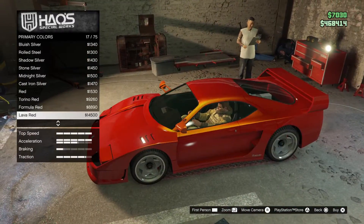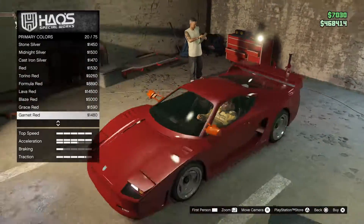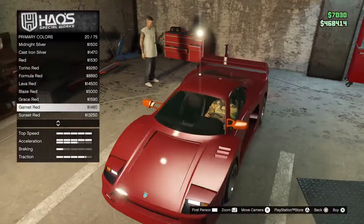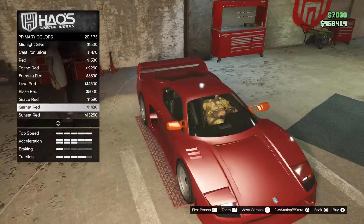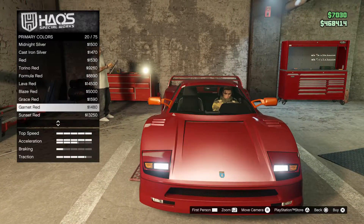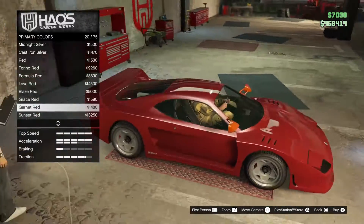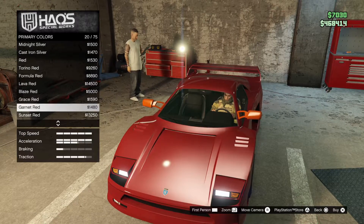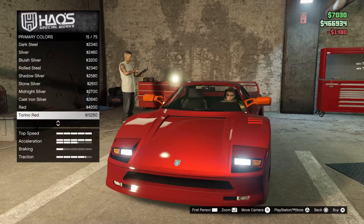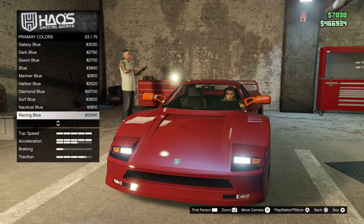It's not a Ferrari without the red, right? It's just not. I could do the garnet red and then a red pearlescent maybe. I don't know — this red isn't too bad. I kind of like the garnet though because it's more light. Maybe I'll go with the garnet red. And then the red pearlescent — or should I do a white pearlescent? Let me look for the whites here.